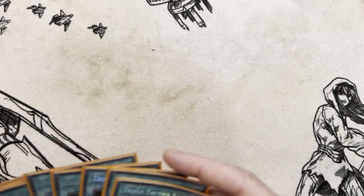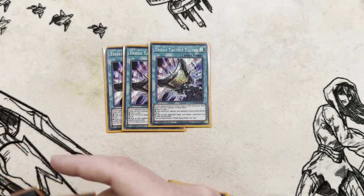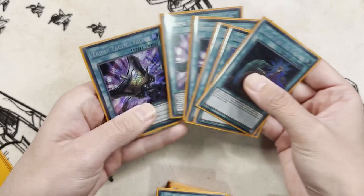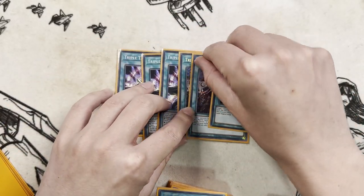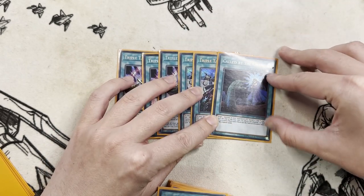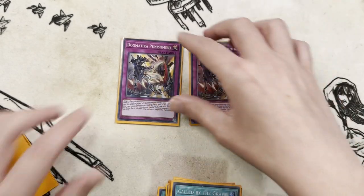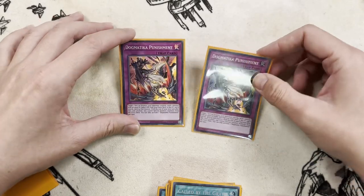To round out the spells, we have three Triple Tactics Talents, two Triple Tactics Thrust, and one Called by the Grave. The deck doesn't lose to a huge amount of hand traps, but people are going to try and interrupt you where they can. Having these cards is beneficial for being able to interrupt or get extra resources. To round out traps, we are playing two Dogmatica Punishment — again, bins extra deck stuff, removes stuff from the board, you get extra resources in your bin.